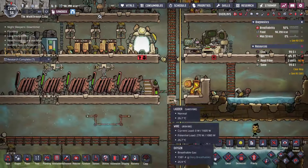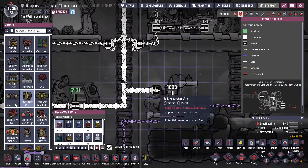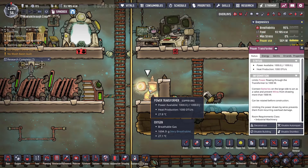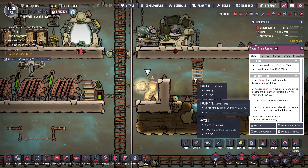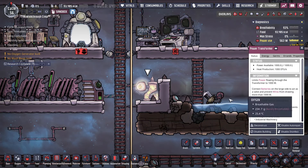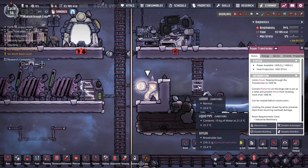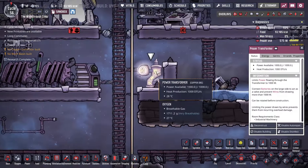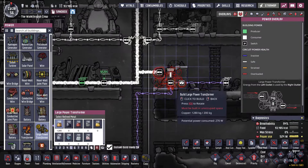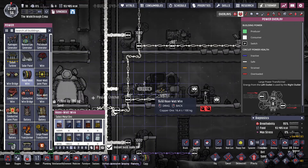I should back up and talk about how to connect these wires together, since I just told you not to let them touch. The way you want to connect them is your heavy watt wires need to go into power transformers that then step down to a smaller type. These power transformers also have a capacity on them that should be equal to the power line you connect it to. So if the power line is 1,000 watts, the transformer limits power flowing through it to 1,000 watts. If you have more being drawn on the other side of the transformer, that's when you'll start getting outages. The same applies for conductive wire, but you want to use a large power transformer for that. You want to keep the wires separate.